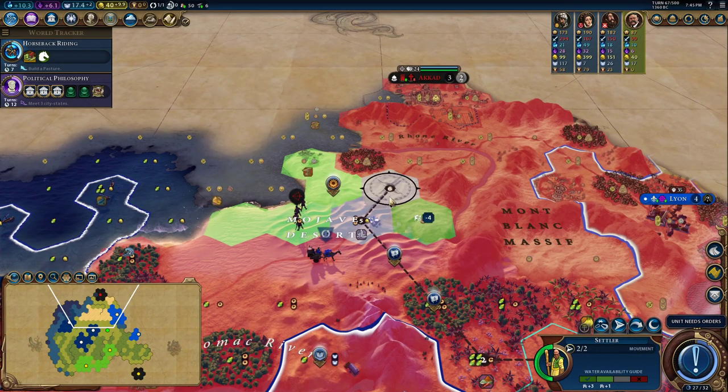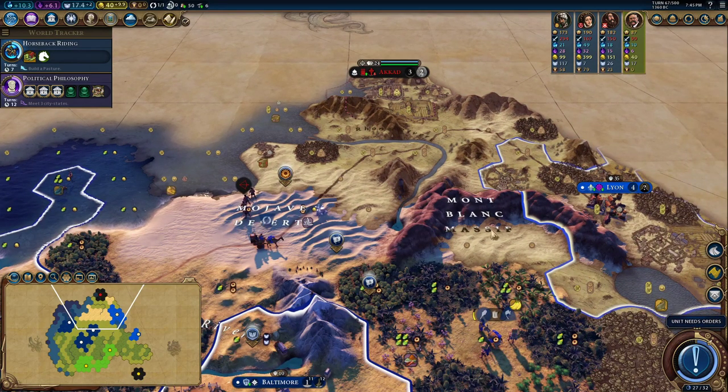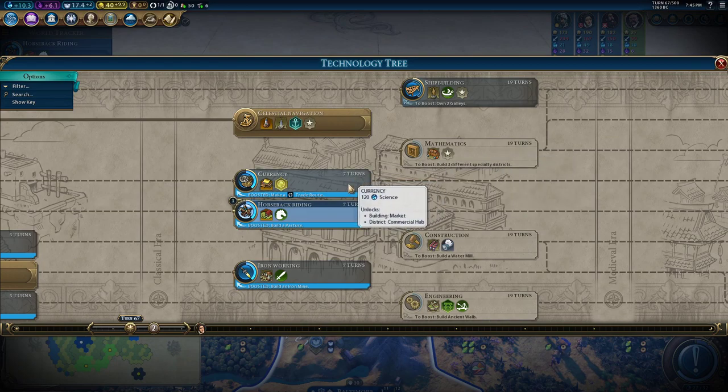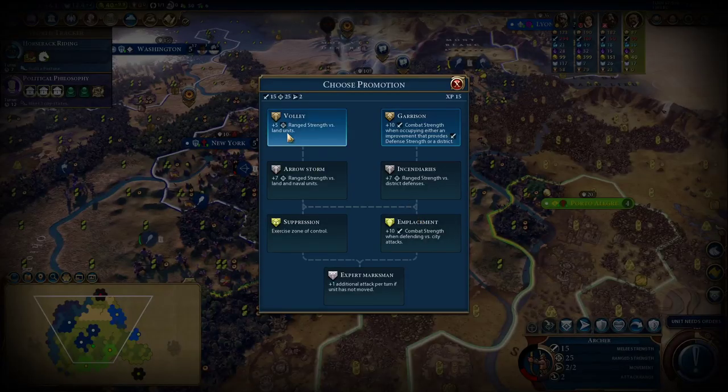We're sending this settler over in this direction. We could put a holy site here that'll make this national park stronger. On the other hand, we could just make this a national park — that's probably what we want to do there. This would be a decent Petra spot if we could get it built — we'd have to build it over here and we'd want to chop that down. It might be worth a shot. So we could go for Currency. Let's get Horseback Riding out first and then give that a try.